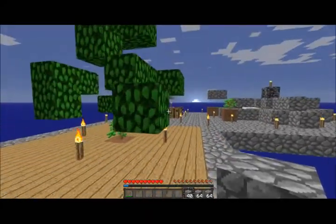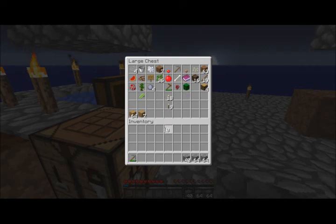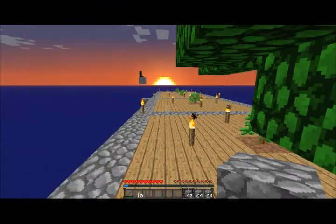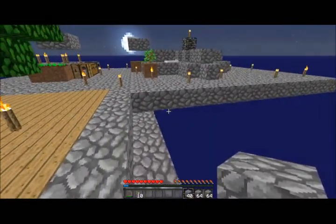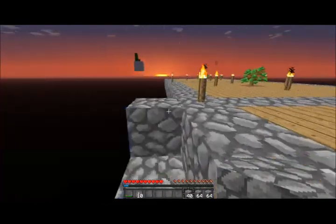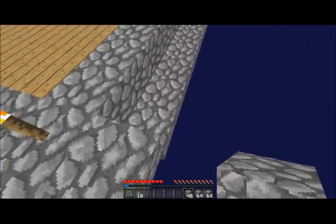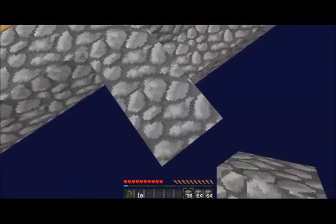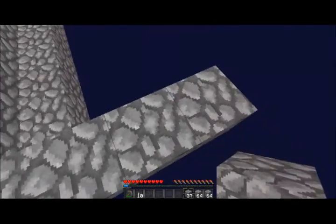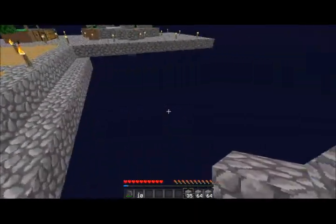I should probably get some torches. How many blocks wide do I want it? I don't even know what I want. Let's just say five blocks wide. Actually wait, let's plan this out - five blocks wide is sufficient for pumpkins and watermelons, and then an extra one because that will be the edge going down that way.